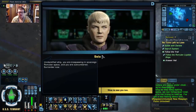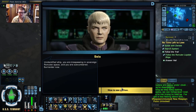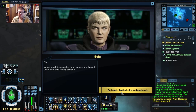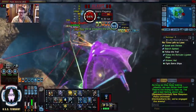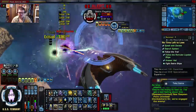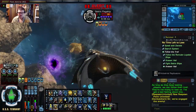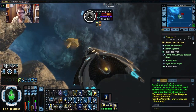Unidentified ship, you are trespassing in sovereign Romulan space, and you are outnumbered. Surrender now. Oh, it's you again. No — you are still trespassing in my space, and I could use a new ship in my armada.